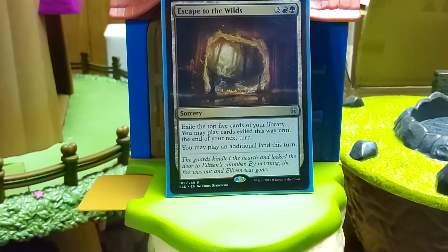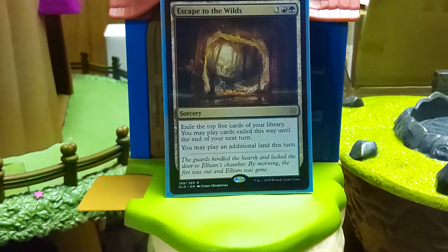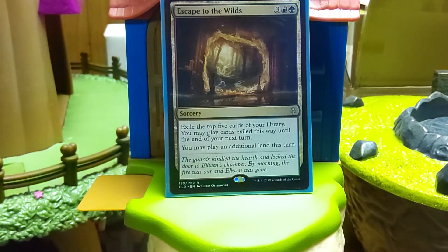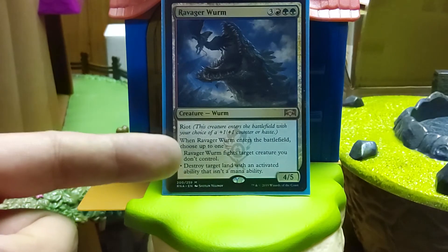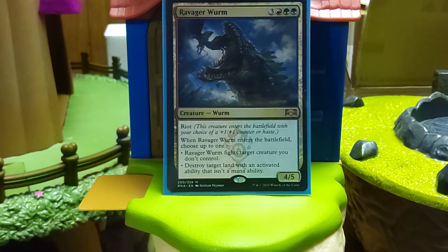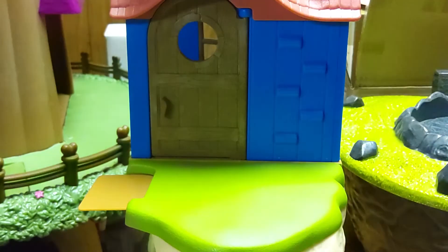There's more ramp. A new card: exile the top five cards of your library and you may play any cards exiled this way, including an additional land. Late game this is going to get you a bunch of stuff. Usually you can play an additional land — exile five, maybe get two lands, pop those out. This deck does not need any specific card besides Niv-Mizzet, so flexibility is key. There's also a creature that can give plus one plus one or haste, and when it comes to play you can either have it fight or destroy a land that has a non-mana activated ability — Maze of Ith, some combo lands. Blinking this is sort of an Avalanche Riders land destruction package. It could be either a 5/6 or a 4/5 with haste having it fight — surprisingly more flexible than it looks, and cheap.